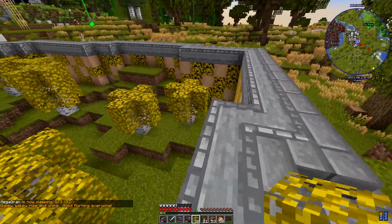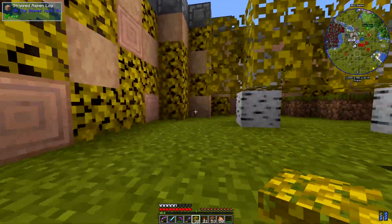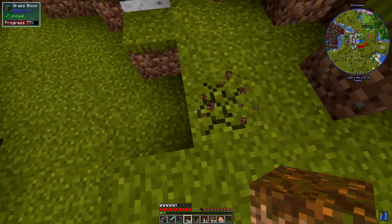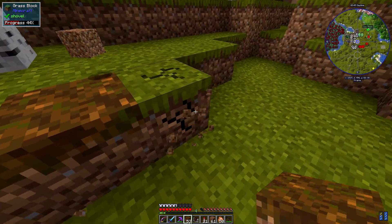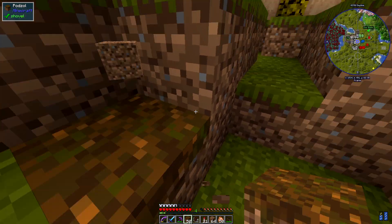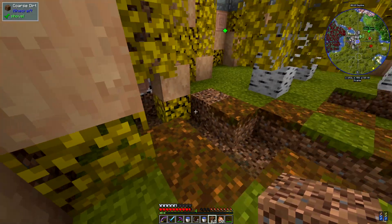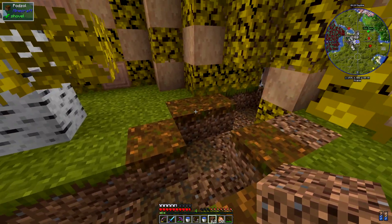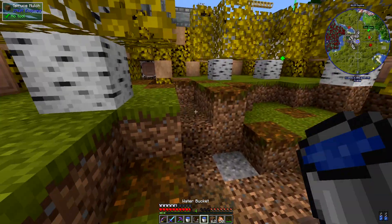I think I quite like that wall, and the more I look at it the more I like it. I quite like those colours together. So I'm doing what I usually do around where the stream and pond are, and that is a lot of podzol and a lot of coarse dirt. Some spruce mulch, some gravel as well. I've got some peat in there as well. I think that's looking all right, I quite like the way that looks.